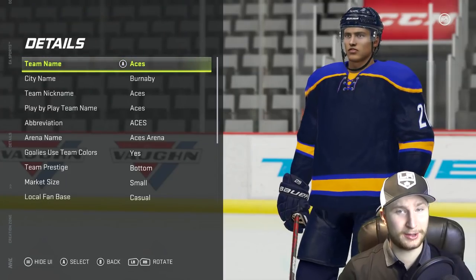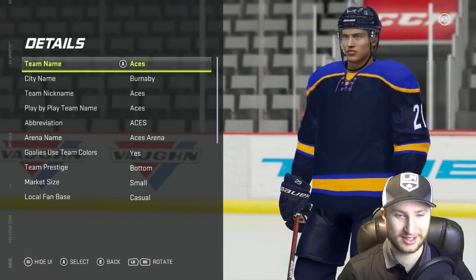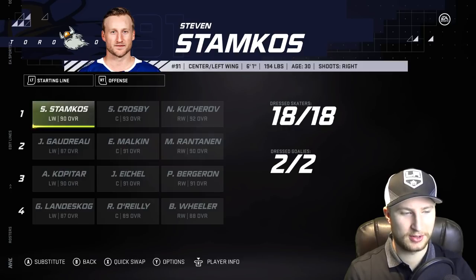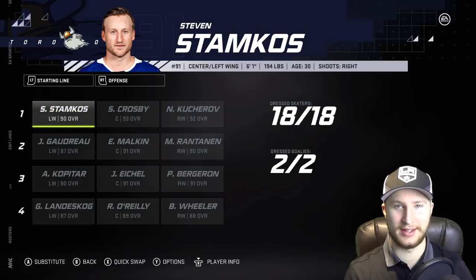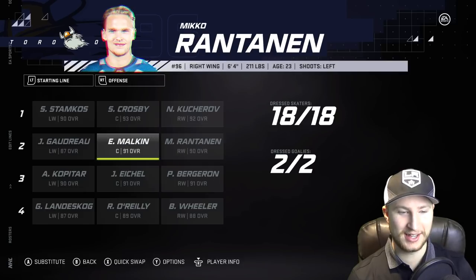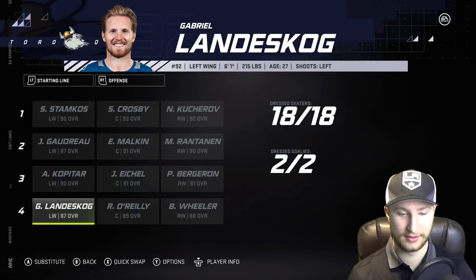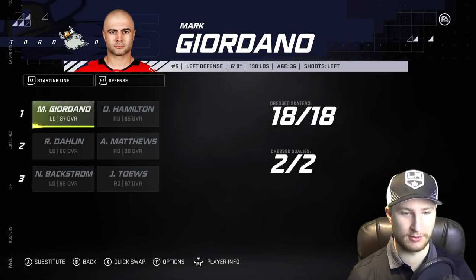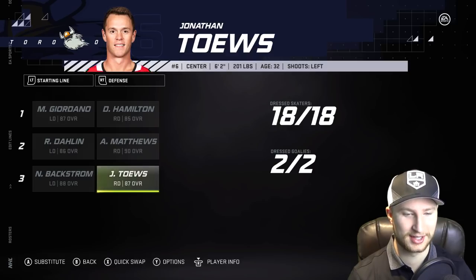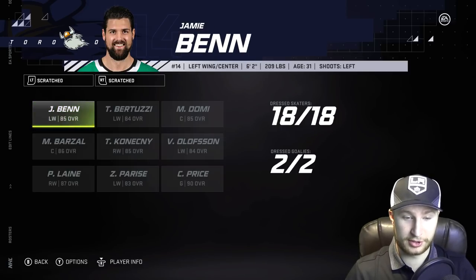I kind of like those jersey colors right off the bat. I'm just going to do best lines for both teams — EA picks, not me. So first up, your Toronto Vikings: we've got Stamkos, Crosby, and Kucherov; Rantanen, Malkin, Gaudreau; Kopitar, Eichel, Bergeron; Wheeler, O'Reilly, Landiskög — a disgusting fourth line. On defense: Giordano and Hamilton; Matthews playing with Dalin; then Backstrom and Johnny Toews. Vasilevsky and Tukarask in net — pretty deadly combo.